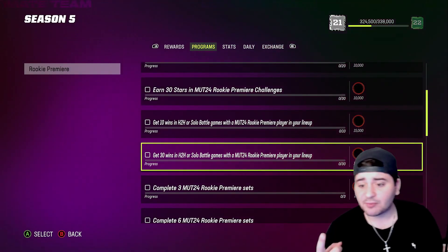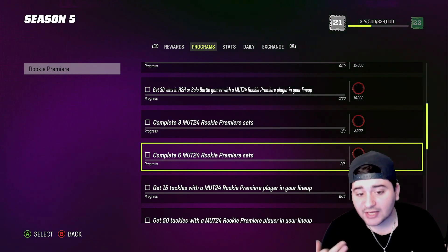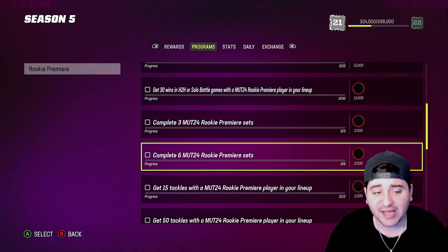What exactly do you have to do? Nothing crazy — pretty much just stats as you go. Put a Rookie Premier player in your lineup, get six Rookie Premier set completions, and grind out MUT Champs or Solo Battles. That's going to help you out with both the competitive field pass and the Rookie Premier content.